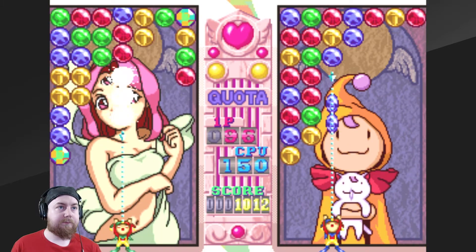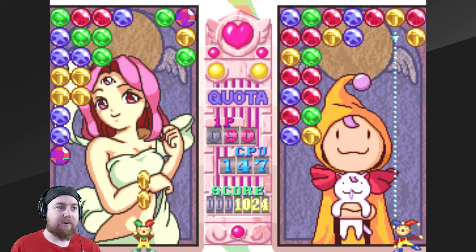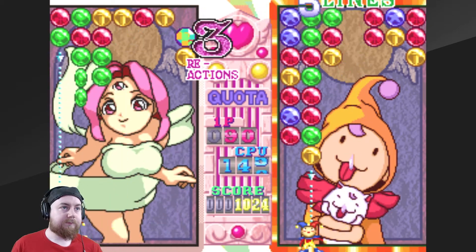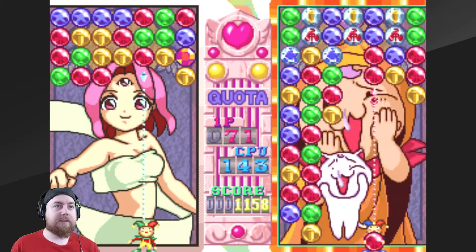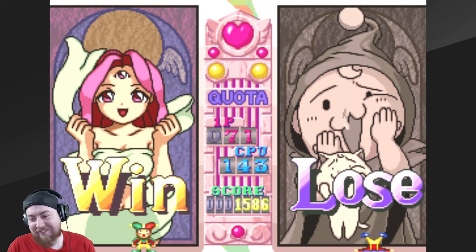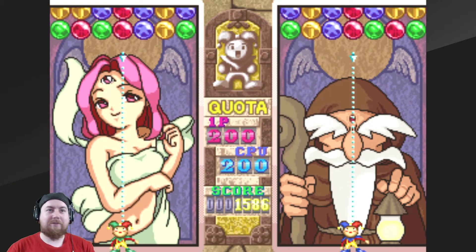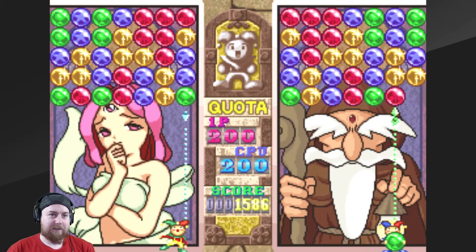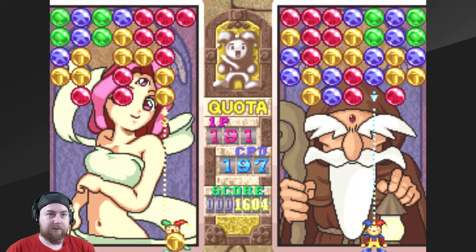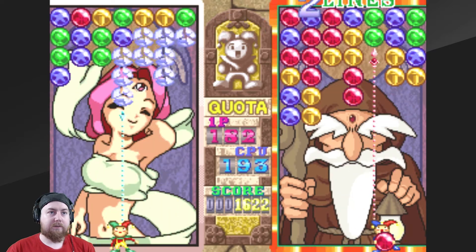Very good. Oh bugger — that wasn't very clever. I was trying to get that big pile and pressed it far too soon. That was satisfying. But you have to be quick, otherwise it just piles on top of you. I can see there's a lot of blues and yellows. There's quite a lot of reds as well.